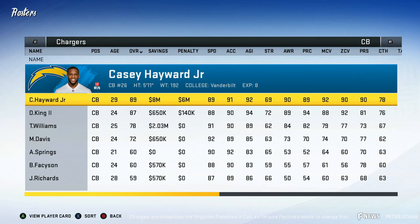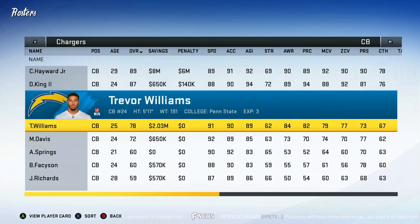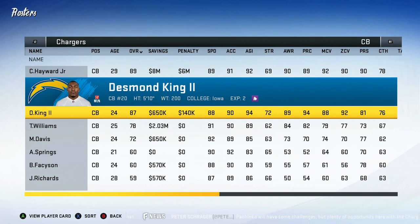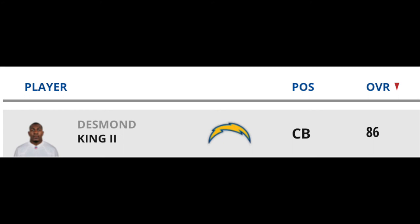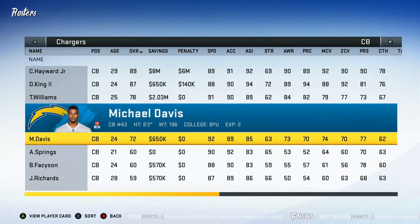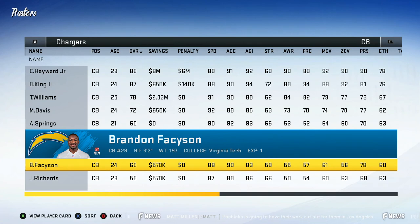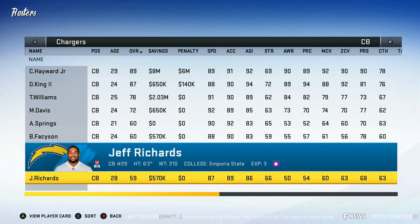At cornerback, Casey Hayward at 29 is going to start regressing soon but I hope to get him to 92 first. Desmond King — best slot cornerback in the NFL right now — is 87 overall at 24, I'll take that. It seems Madden updated some Chargers ratings when entering the franchise. Trevor Williams is going to be the number two corner, and Desmond King stays at slot. Michael Davis is also staying — as soon as Casey Hayward retires it'll be Williams, King, and Davis as our corners. Arian Springs will probably make the practice squad, Brandon Fazan probably makes the starting roster.